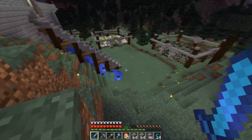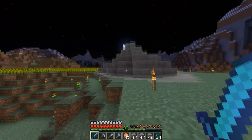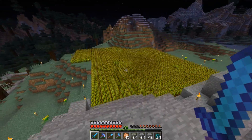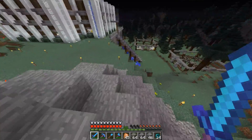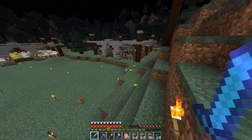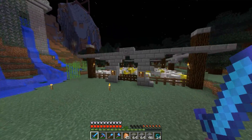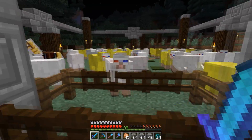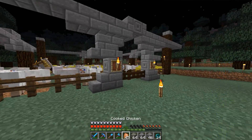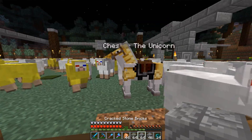I moved that temporary wheat farm — it's up here now. I made this big old wheat field so anytime I need some wheat, I just come up here, harvest, and feed my stuff. Down here I populated the cows some more, and my sheep too — I dye them to whatever colors I need at the time. I also have my horse in there, my beautiful Chester the unicorn. Yes, Chester's in there.